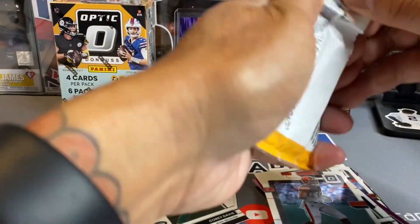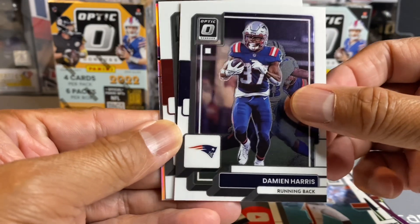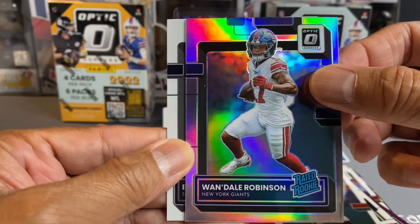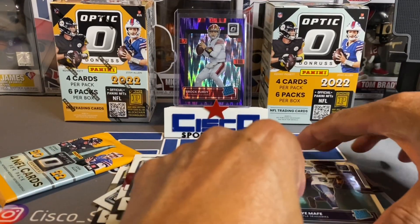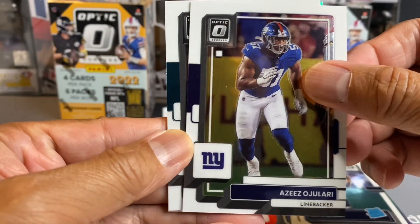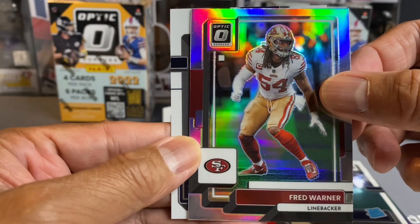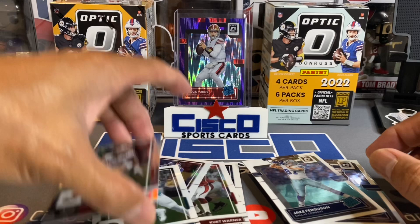Looks like we've got two packs left in this particular box. Let's keep it going. Damian Harris, Kurt Warner — old school again. Neil Robinson, Silver. And then Boy Moth — Made for Mafia, I don't know how to pronounce that. Last pack on this box. Aziz Ojolari, Travis Santana Jr., Silver — Fred Warner. And we've got a Jake Ferguson. That box is alright.